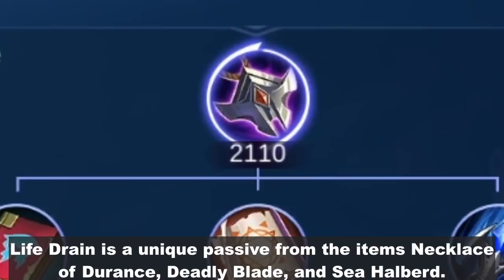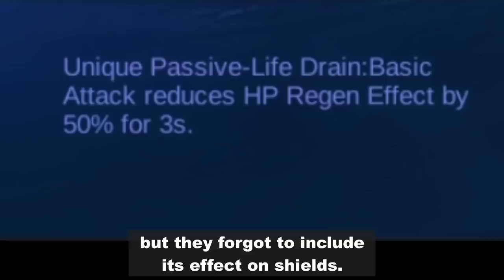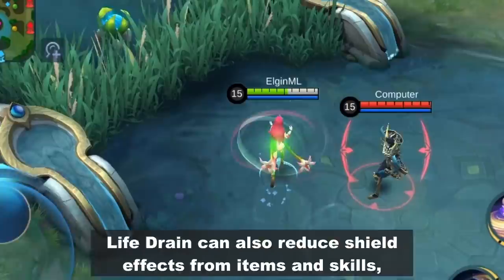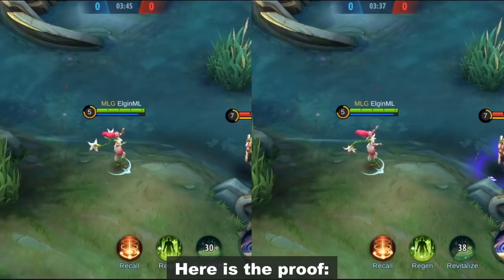Life Drain is a unique passive from the items Necklace of the Runs, Deadly Blade, and Sea Halberd. The description says it reduces HP regen effect by 50% for 3 seconds. But they forgot to include its effect on shields — Life Drain can also reduce shield effects from items and skills. Which means you can use it to counter Esmeralda and Harit's shield skills. Their shields will be lower if you put a Life Drain effect on them before they use their skills.